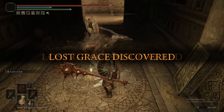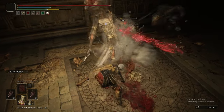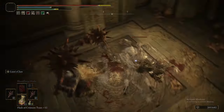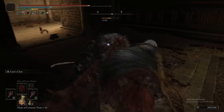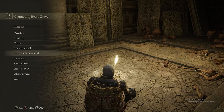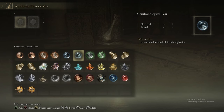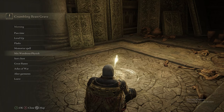These beastmen can drop the Beastman's Cleaver, the Beastman's Curved Sword, or the Beastman's Jar Shield. The ones wielding a bigger two-handed weapon are the ones holding the cleaver, the ones with the one-handed weapon are holding the sword, and you'll be able to tell the ones that can drop the shield because they are the ones holding it.